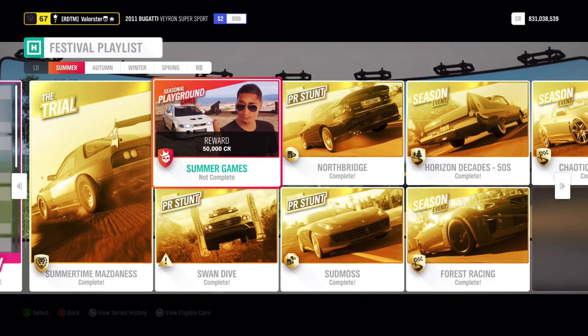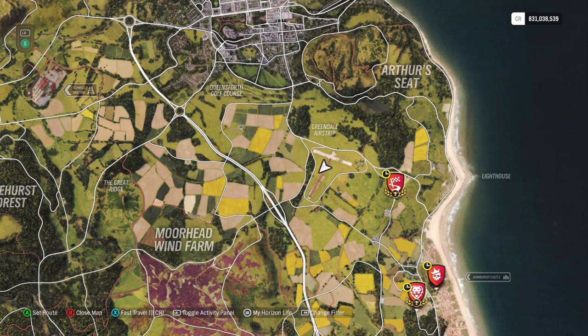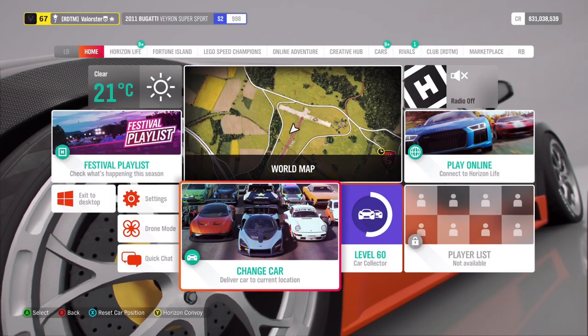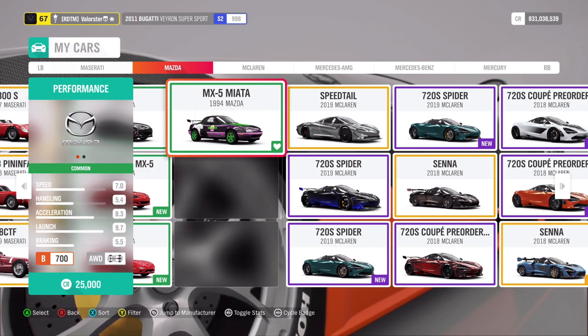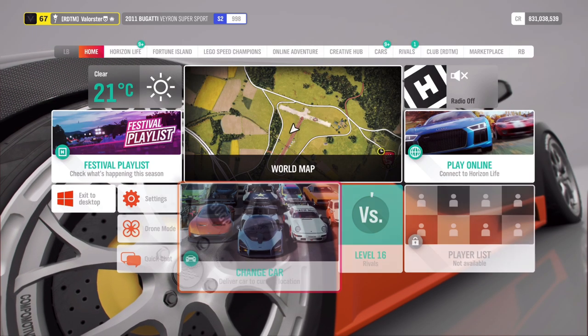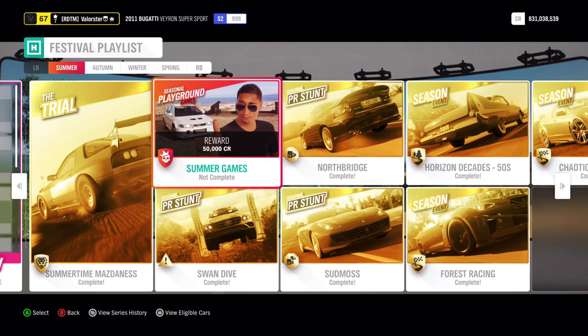Let's look at the championships. For the Trial, we need a B700 Mazda — it's dirt racing. I was lucky with randoms and won the first time. There's only one Mazda I always use for that and it always works: the 1994 Mazda MX-5 Miata. Very fast car, very good, especially in dirt. I really advise you to take that one. The rewards are credits and a wheel spin.